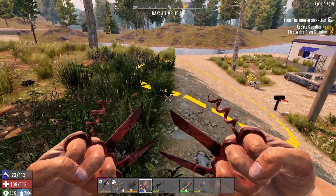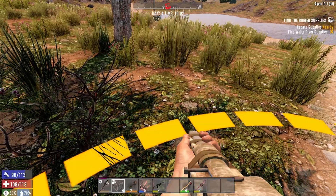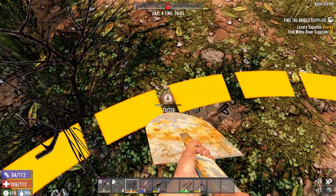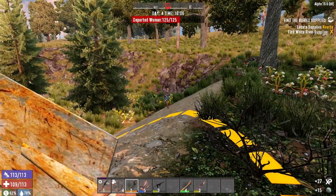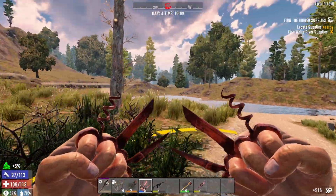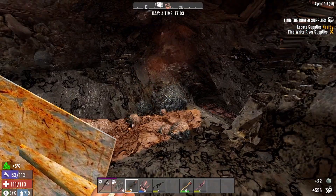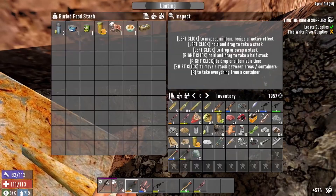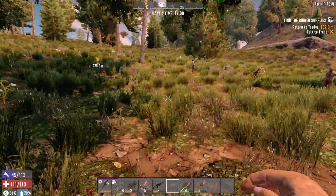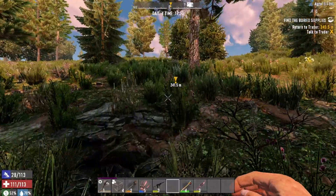Here we are — this is a really weird spot for buried supplies. I thought it was going to lead me over to this little trailer but whatever. We'll go ahead and dig through here — start on the southwest corner right here and work our way north. Somebody's right next to me. I am notoriously bad at finding these supplies quickly. Oh, and there it is right there! Let's grab this real quick — run and go. I'm not even going to deal with these guys right now. Let's run back to the trader, turn this in, and then start on our base.